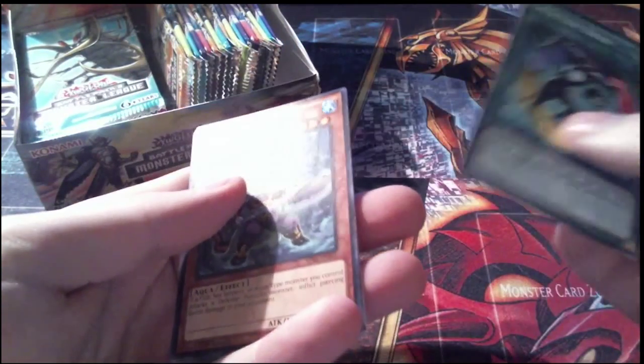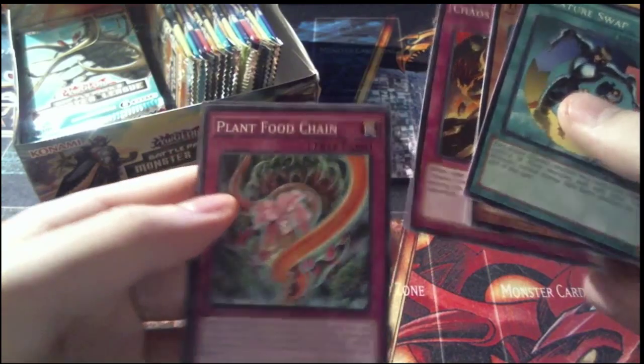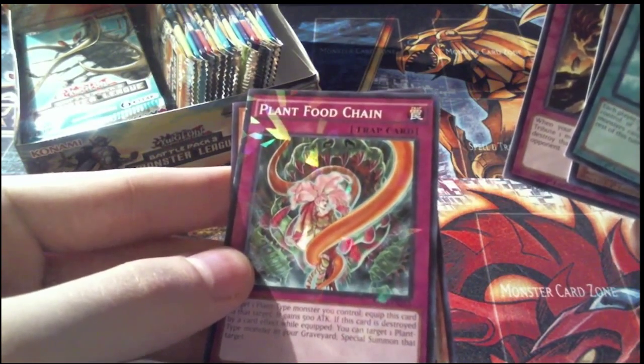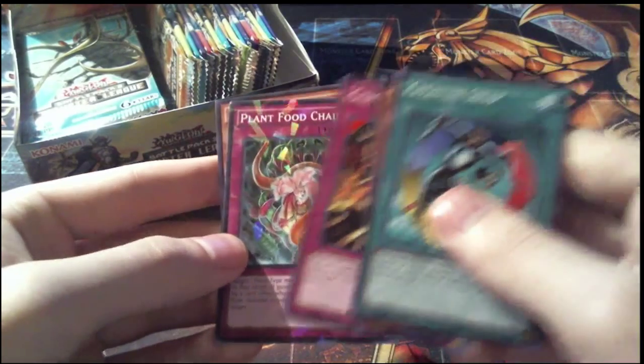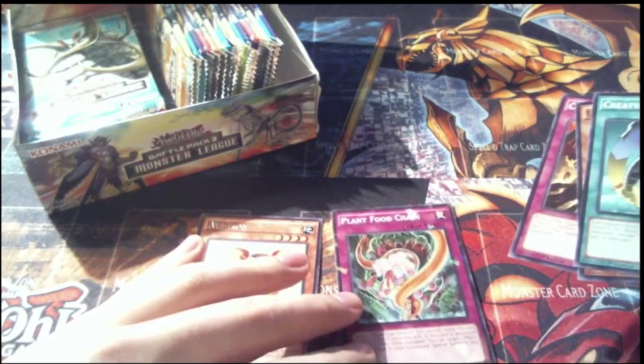Right off the bat, Pack 1: we get Creature Swap, Uminotaurus, Chaos Burst, and our Shatterfoil is Plant Food Chain — looks like broken glass, which is a pretty cool design. And our rare is Eye Iron. We'll put rares here and Shatterfoils right there.